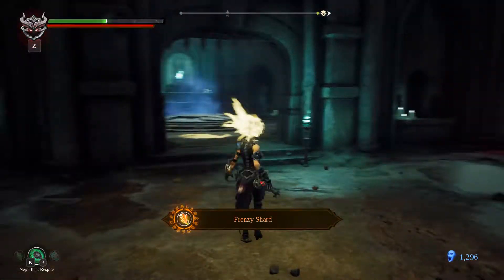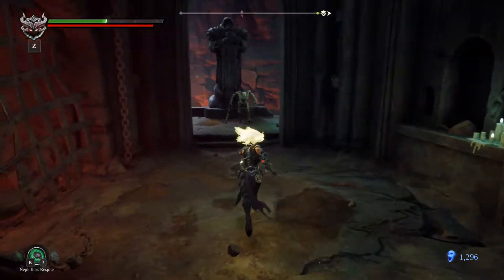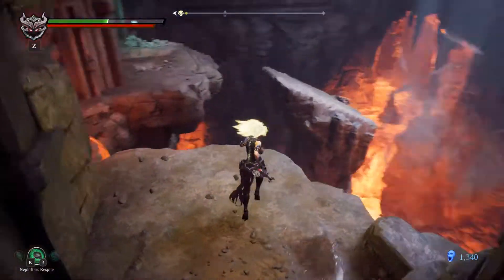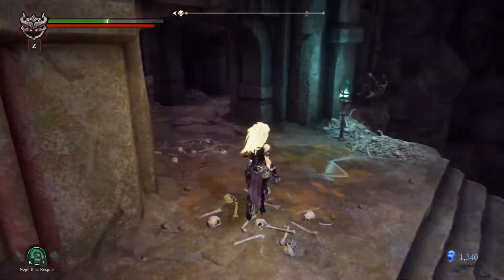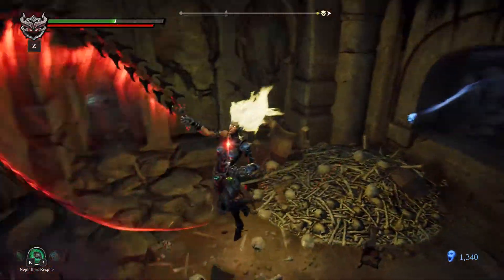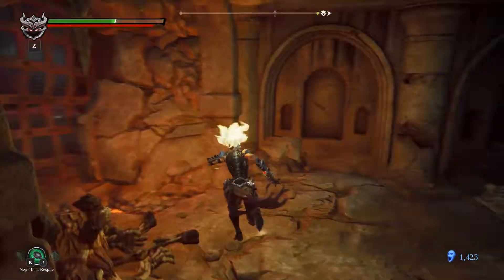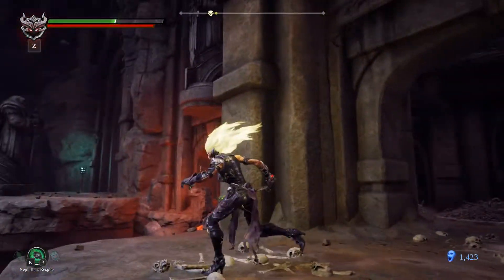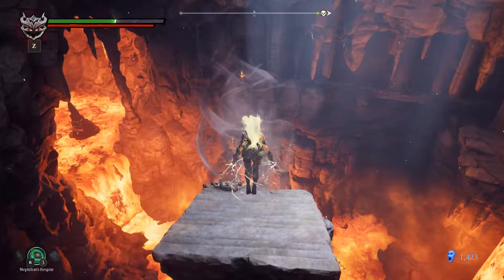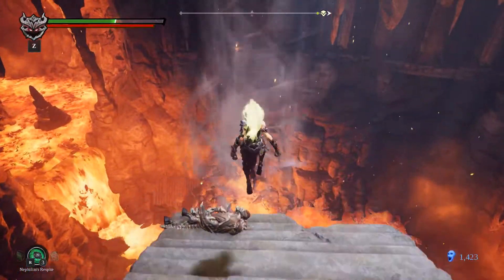We got killed. We got a frenzy shard. Another Vulgrim location. Vulgrim heals though. And there is the vortex that I was talking about. But before we go there, there is this archer that I have to deal with. I think he is dealt with. And so we will be floating all the way there to that item, hopefully.